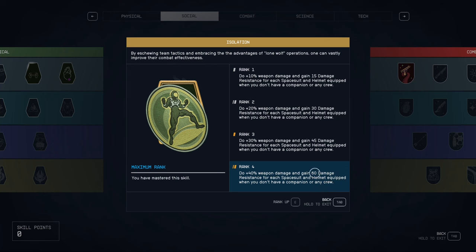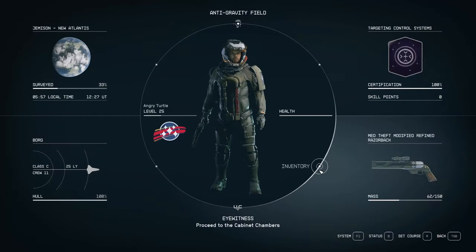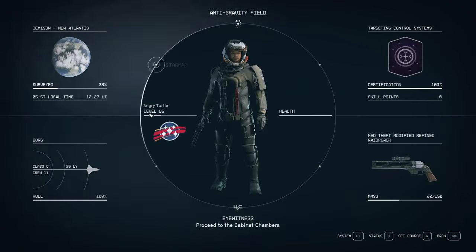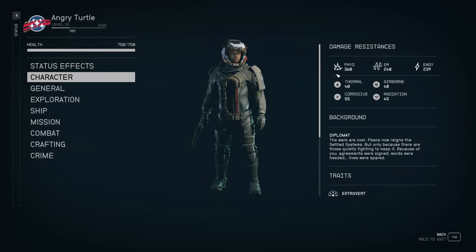So total 120 damage resistance, but only damage resistance, which is physical resistance — no energy resistance, no EM resistance, only the first one. I will show you how it changed and how you can see it on my stats. The weapon currently does 163 damage, and if I go into the stat page, my character is 360 to 40 to 40, basically, and that's with maxed out Isolation without a companion.